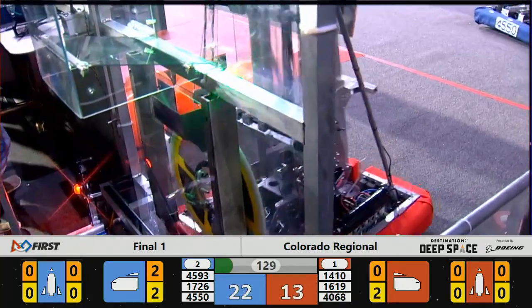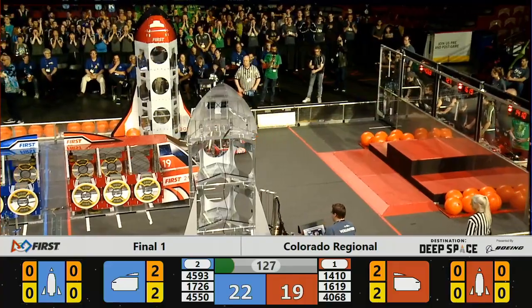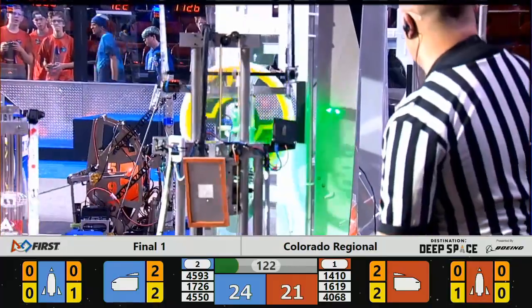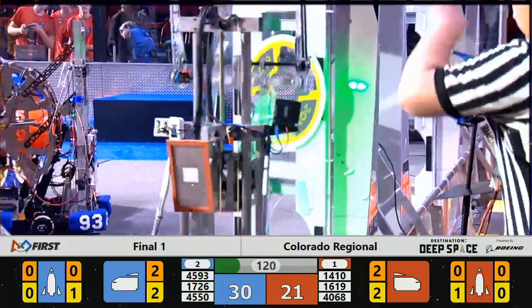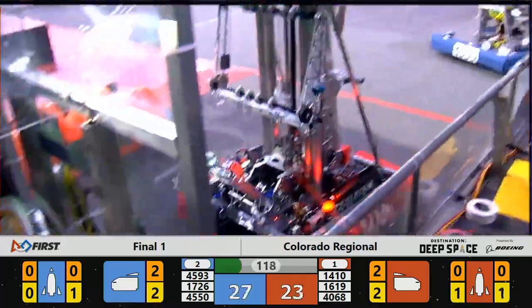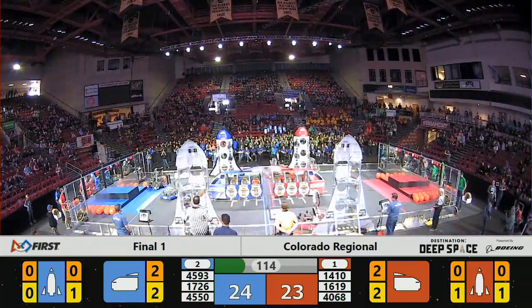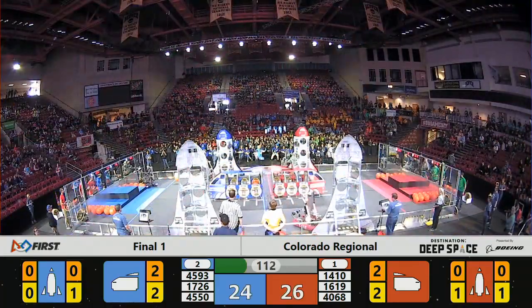And Nerds quick to place a hatch panel on the Blue Rocket. But 40-68, Bear Botox is there defensively for the Red Alliance. While 45-50 something's brewing, trying their best to play defense there down on the red side of the field.